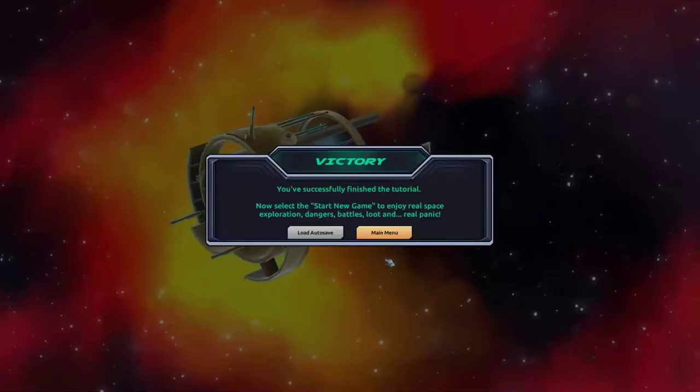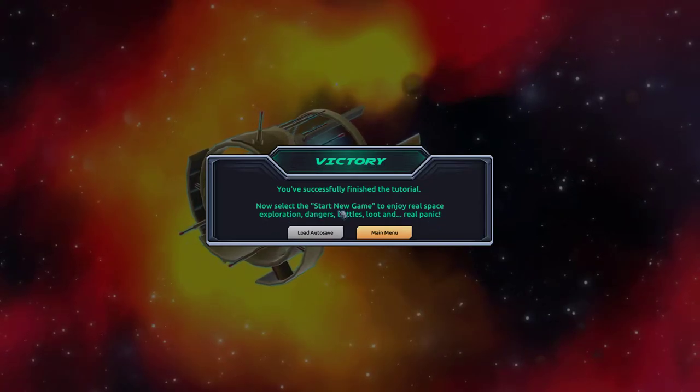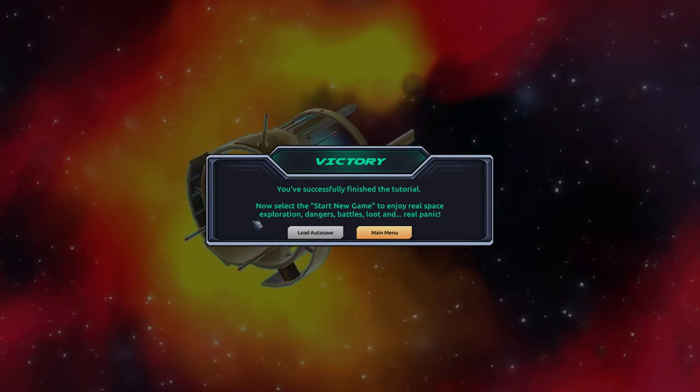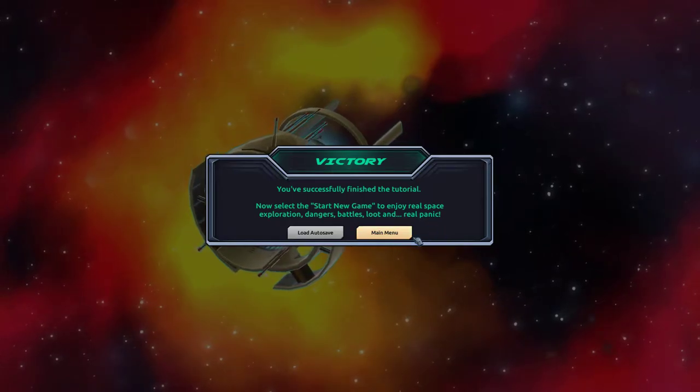You've successfully reached the navigational buoy that marks the route to the next sector. Execute jump — you've successfully finished the tutorial! Now select 'Start New Game' to enjoy real space exploration, dangers, battles, loot, and real pirates.